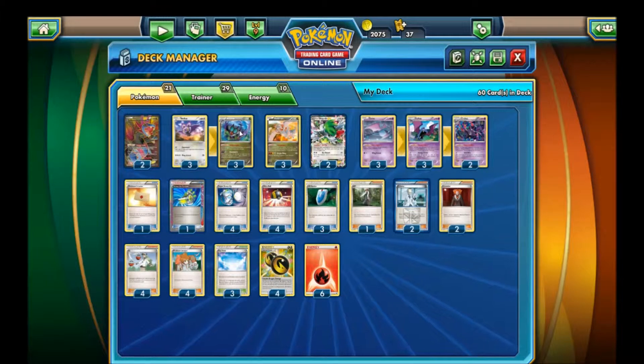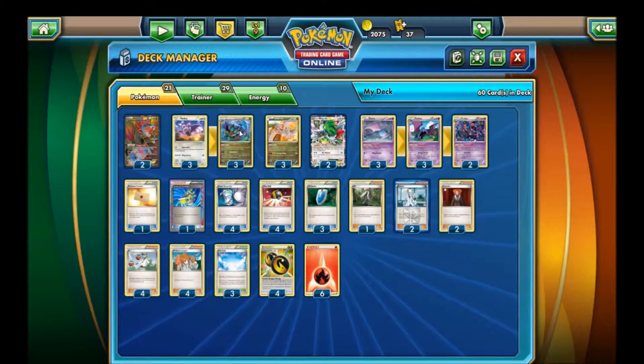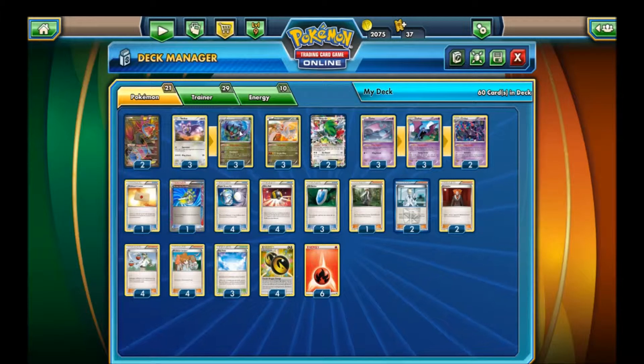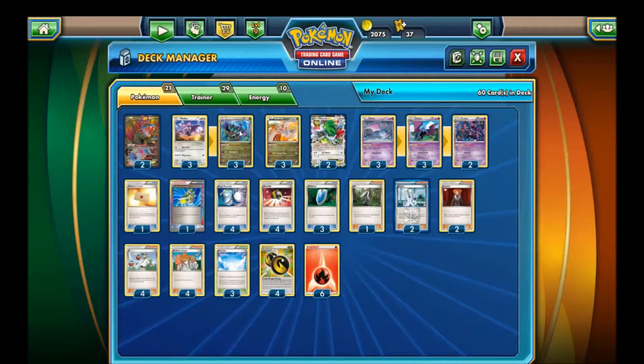For energy, we have Professor's Letter to grab energy, Scoop Up Cyclone, Super Scoop Up — four of them — and Ultra Balls and AZ. We're also playing Sky Field so we can give more bench space, so we can put more of these bad boys down without worrying about bench space, because that is a bit of a factor.